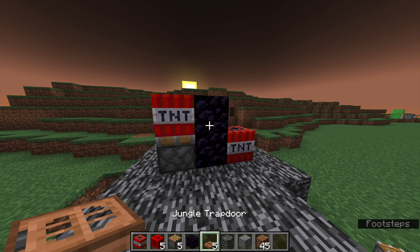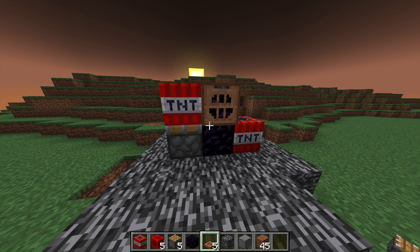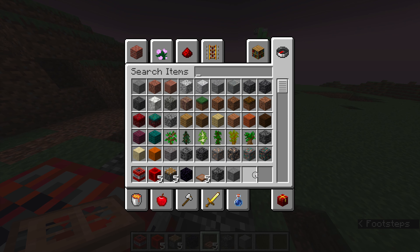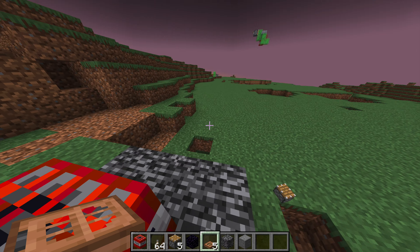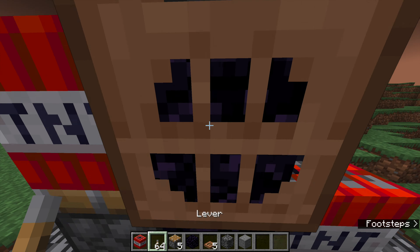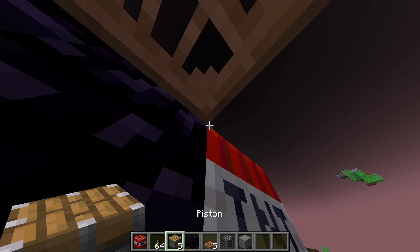Place a wooden trapdoor — it could be any wooden trapdoor, but it has to be positioned like that. Finally, you're going to need one lever and two pistons, and I also recommend you bring more than a stack of TNT.